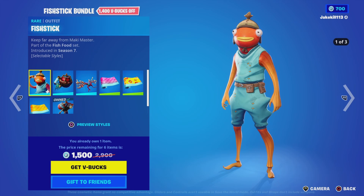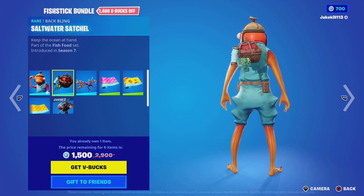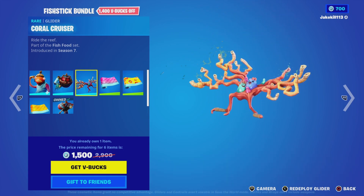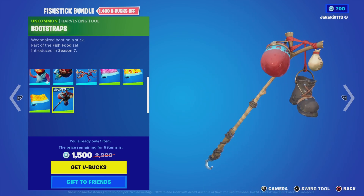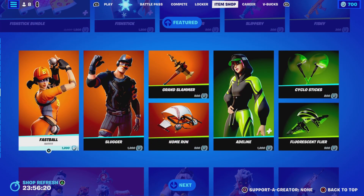We've got the Fish Stick bundle here - Fish Sticks with the back bling, a pirate VR, the back bling salt water satchel, and the coral tools glider. We've got a slip wrap, we've got the Fish face wrap or the boot straps. I've got the fishy wrap.